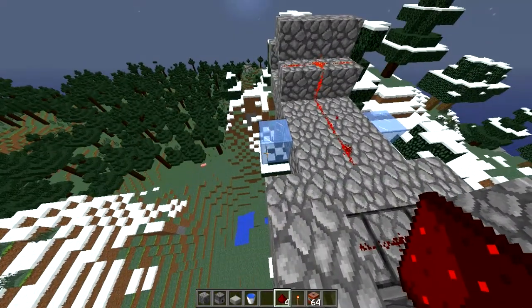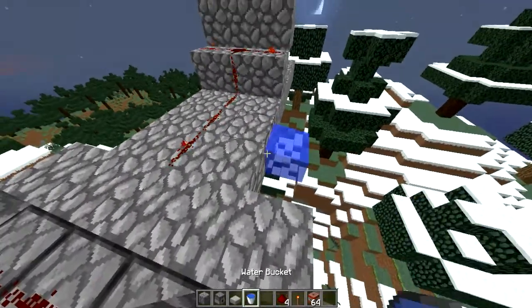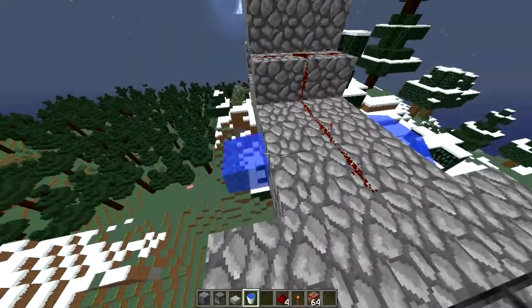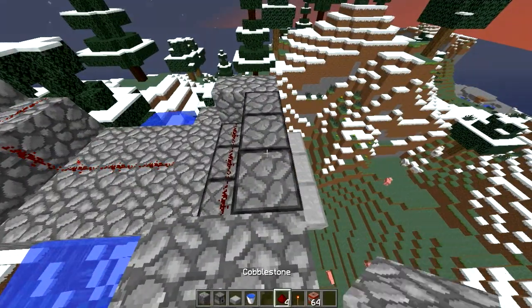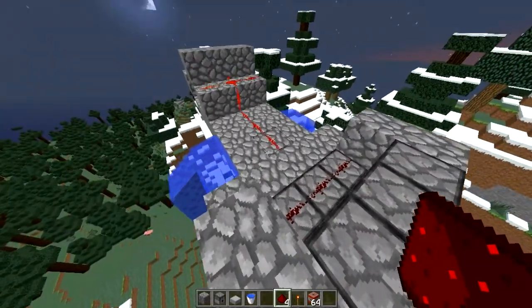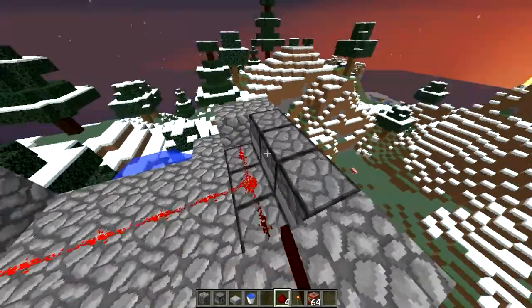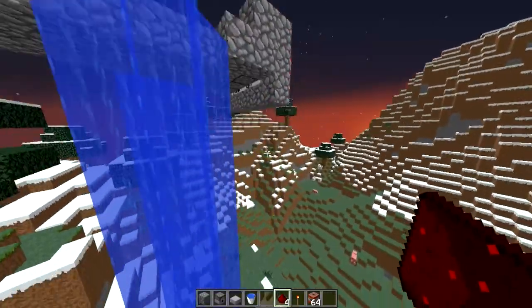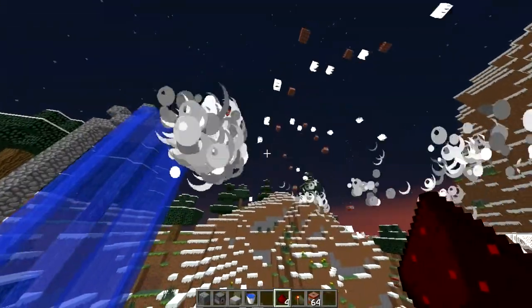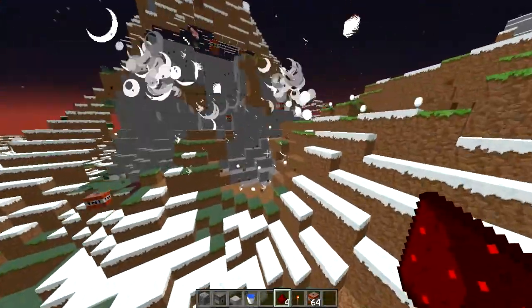My water turned to ice. Wow, that sucks. Well, I'm in creative mode anyway. I want to make this as real as possible. Three, two, one. And then you make your escape here and you look down here. I mean, look at that destruction.